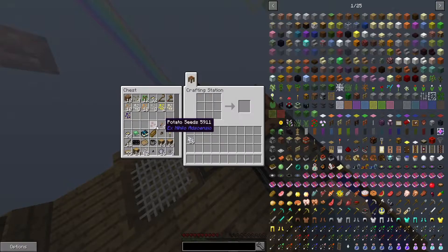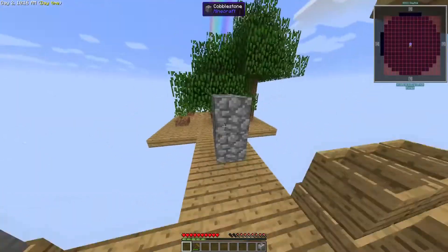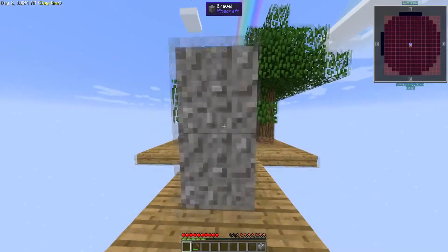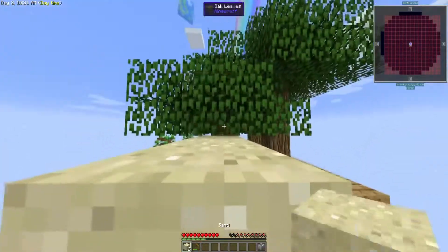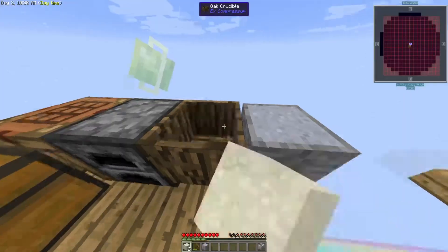Now we can take our clay and bone meal. You build the clay bucket with clay, which — fine. Piece of dust. We'll just get four pieces. This is basically what I've been doing, just doing this a bunch.